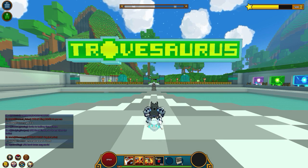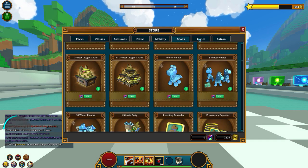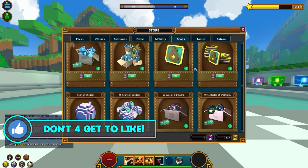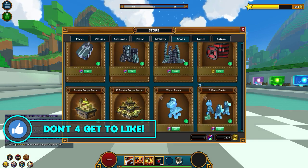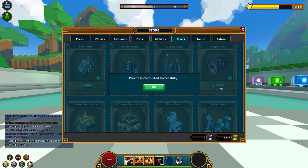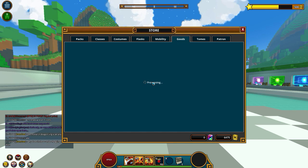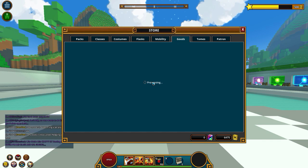Dragon coins can now be bought directly from the store, which is really good. I'm going to go ahead and buy some right now — you go to the tabs here, under Goods, and there they are: five dragon coins. I'm just going to keep buying them.